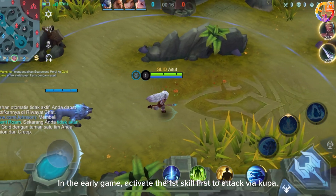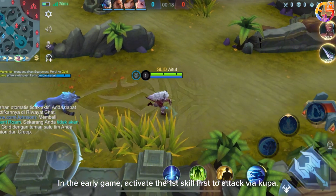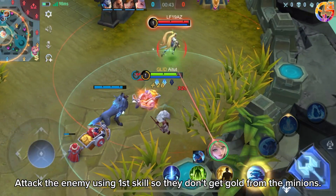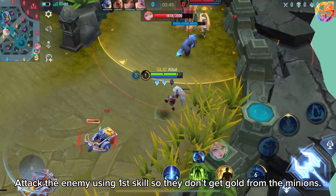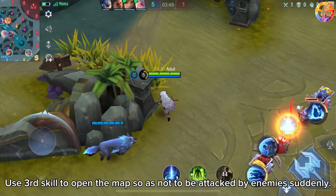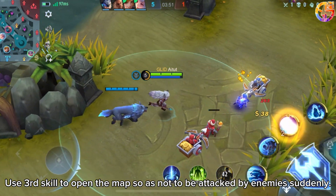Tactics: In the early game, activate the first skill first to attack via Kewpa. Attack the enemy using the first skill so they don't get gold from the minions. Use the third skill to open the map so as not to be attacked by enemies suddenly.